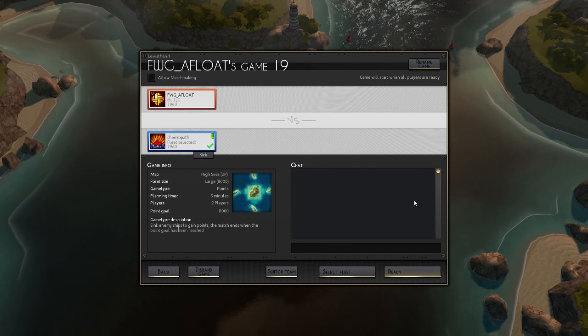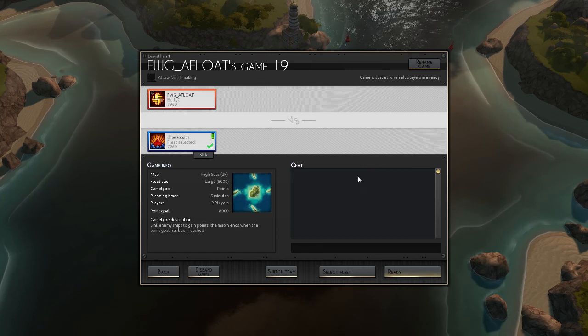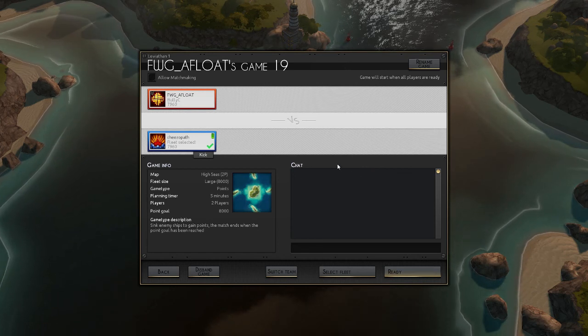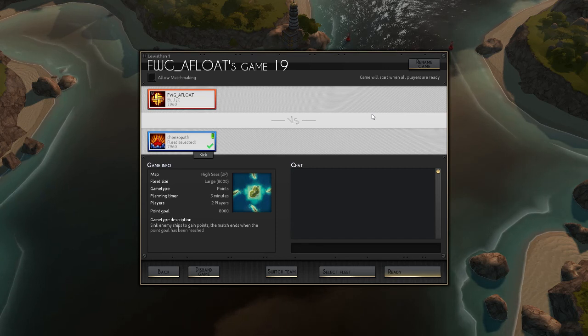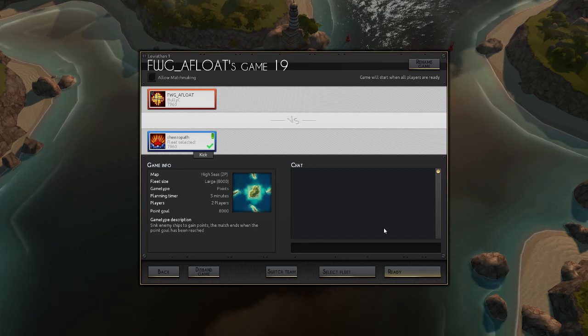It's going to be called FWG Underdash Afloat Apostrophe S Game 19. That's inspired — that is deep, I would say. And that is a pun because it's a game about depth. And the depth is quite shallow, so it's also ironic.